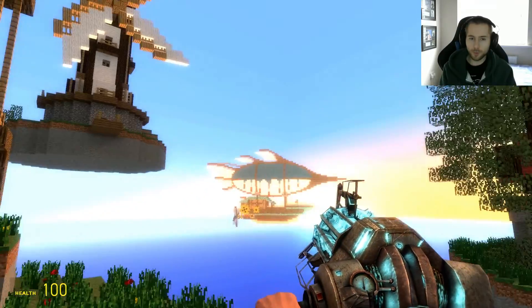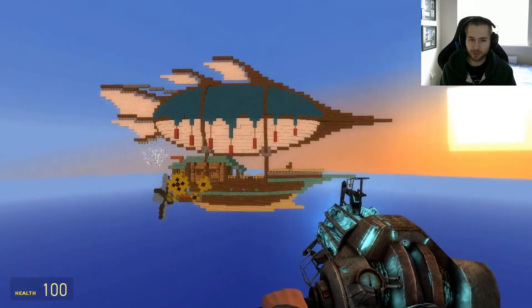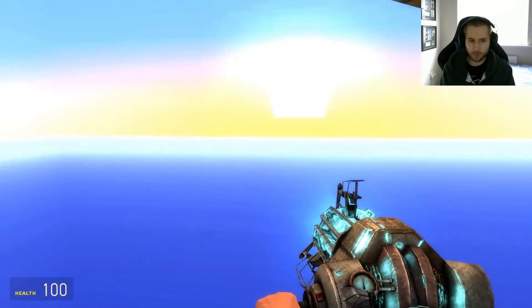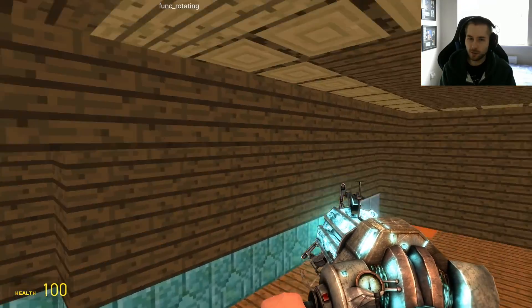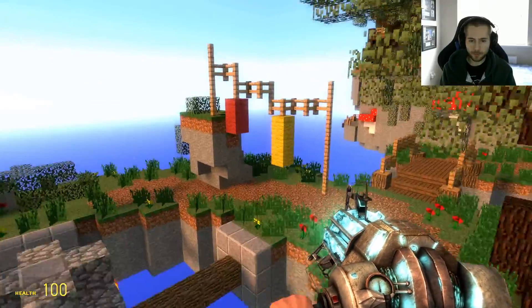Intriguing setting. Also you may notice there's a flying ship in the distance — let's see if I can actually go on that. I doubt I can... oh, I can! So you can look inside the ship but you can't actually use the ship, if that makes sense.